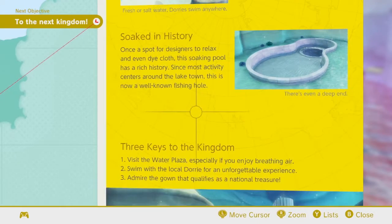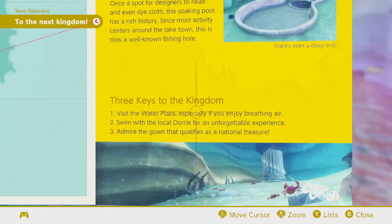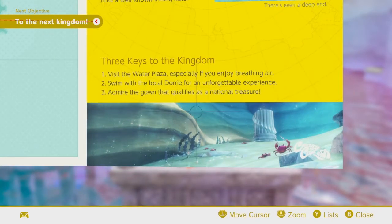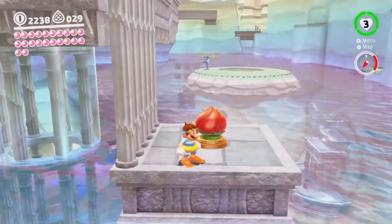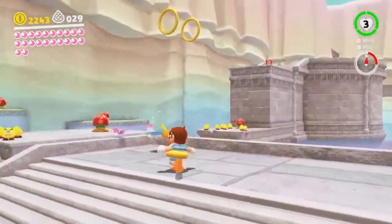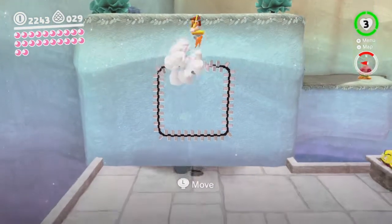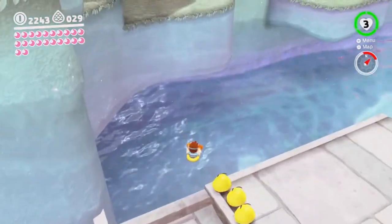"Soaked in history. Once a spot designed to relax and tend to cloth, this soaking pool has a rich history. Most activity centers around the lake town — this is now a well-known fishing hole." Yep, no kidding about that. "Visit the water plaza, especially if you enjoy breathing air. Swim with the local Dory for an unforgettable experience, and admire the gown that qualifies as a national treasure." And for some reason, Bowser ends up taking it and giving it to Peach, because he respects Peach — at least I think he does.